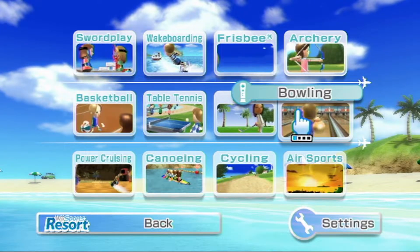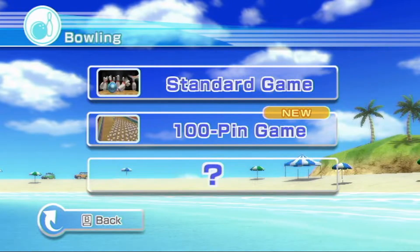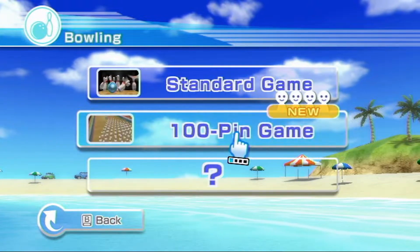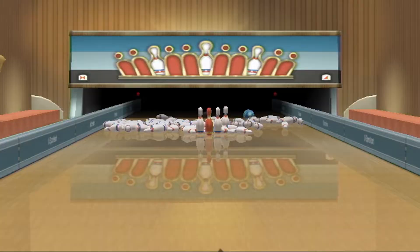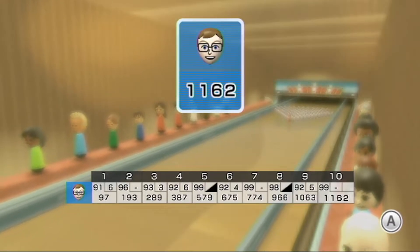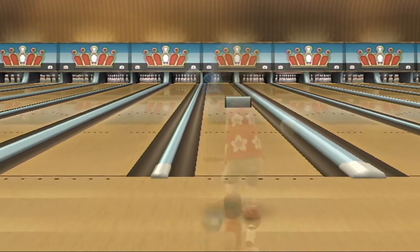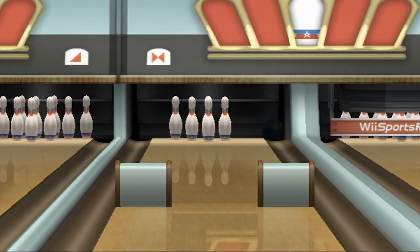Next up, Bowling. It has 3 separate game modes. The first is Standard Game, which plays just like the original Wii Sports but feels more accurate. The next mode is 100 Pin Game, which has you try to knock down 100 pins for 10 frames with 2 attempts each. The next mode is Spin Control, which has you try to get the bowling ball to hit the pins with a variety of blockers in the way. I'm not very good at this mode.